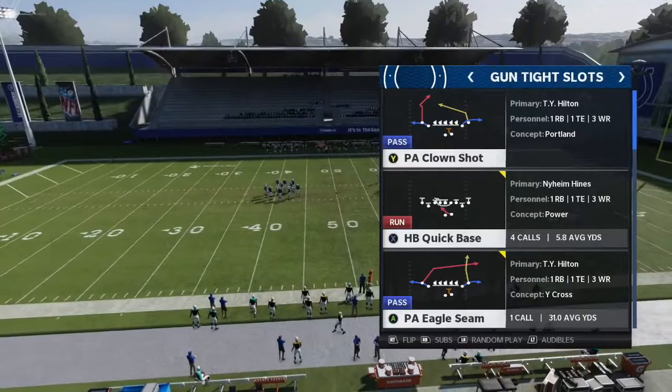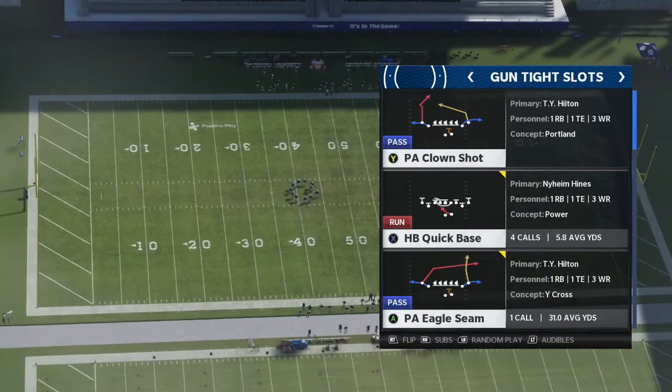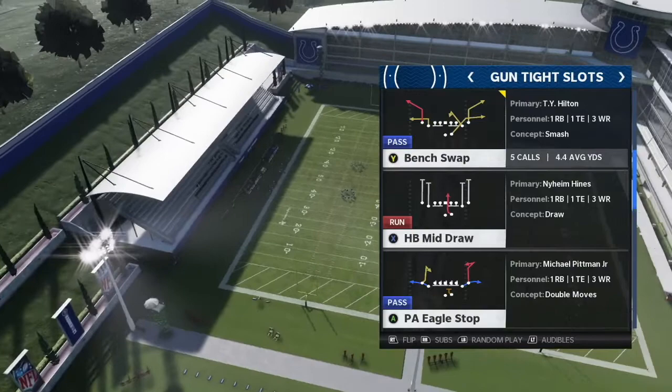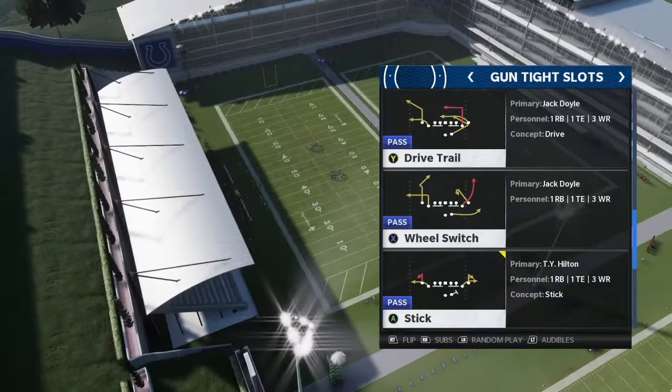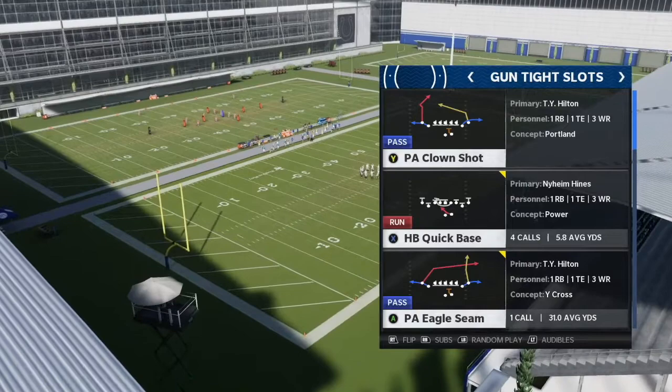The next play is PA Eagle Seam out of Gun Tight Slots. Gun Tight Slots is a great formation to mix in because it has some good plays. It has Quick Base — a great run with strong blocking since everyone's compressed. You also have PA Eagle Seam, PA Clown Shot, Bench Swap which is really good, Drive Trail, and Mesh if you have route chemistry at receiver. I've always been a big fan of Gun Tight and Gun Tight Flex formations, and these concepts can work in any compressed tight formation in your playbook.